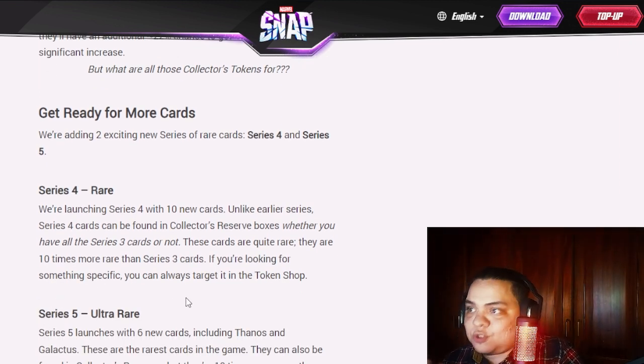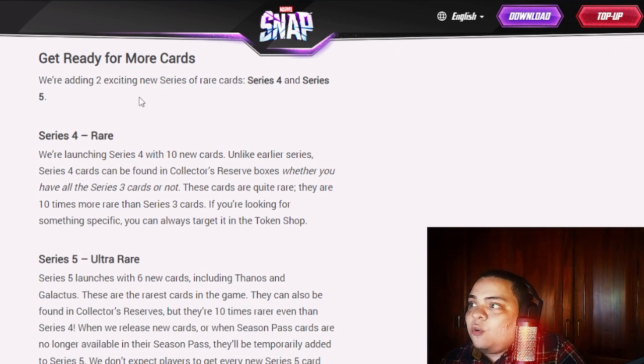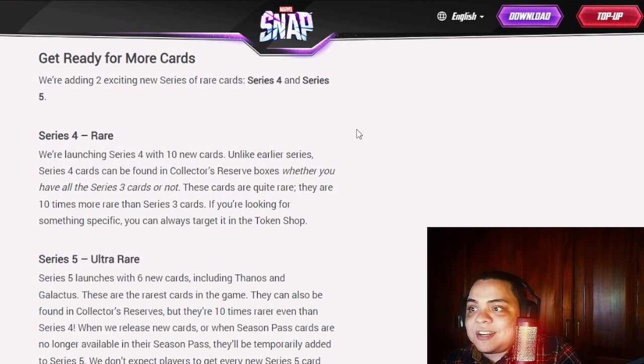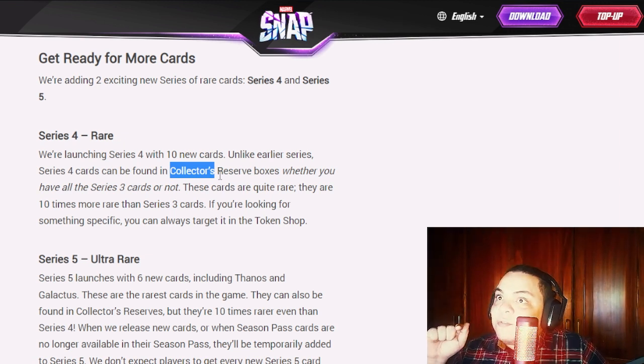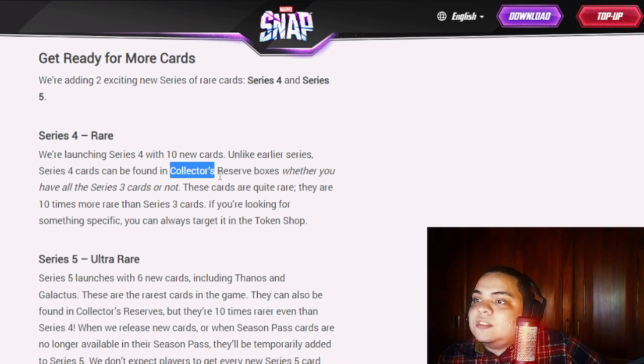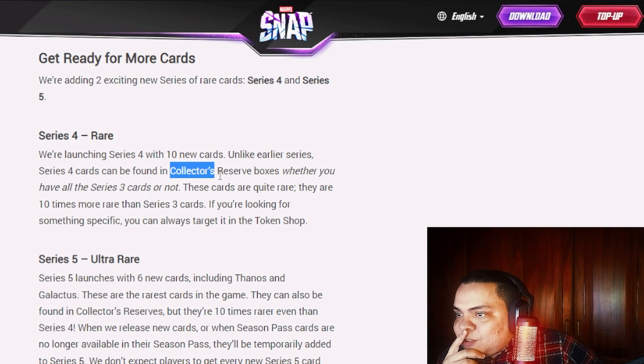If you already have all the Series 3 cards, why do you need tokens? Series 4 and 5 answer that. They're adding two new series of rare cards. Series 4 launches with 10 new cards. Unlike earlier series, Series 4 cards can be found in collector's reserve boxes whether you have all Series 3 cards or not. Collector's reserves start at collection level 1,000, so you need at least 1,000 CL to potentially pull a Series 4 card.